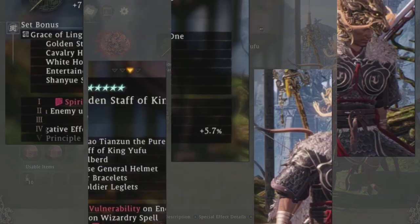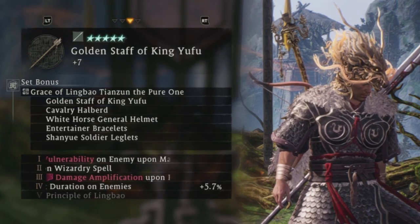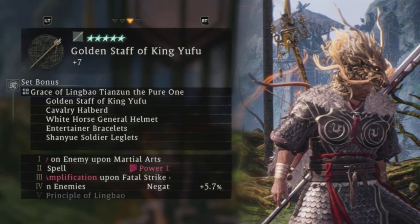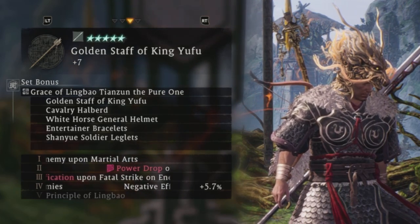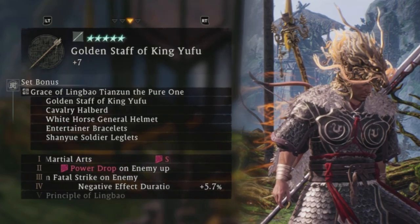We have our set bonus — first off, spirit vulnerability upon enemy martial arts. That means every time you use your martial arts, enemies are going to be susceptible to having their spirit damaged even more, which is going to set them up for easier fatal strikes.